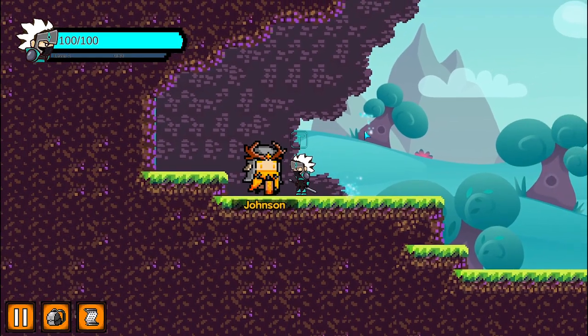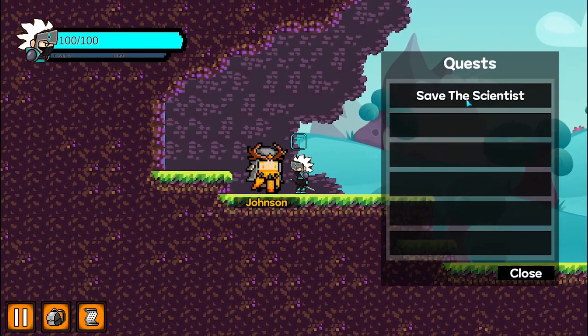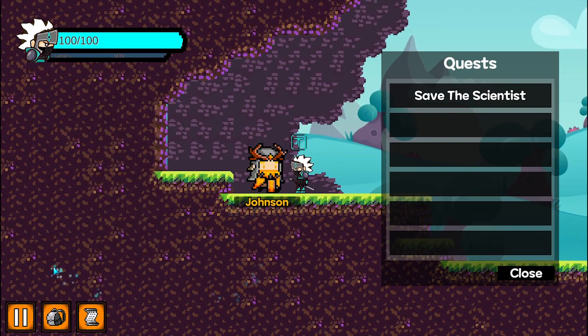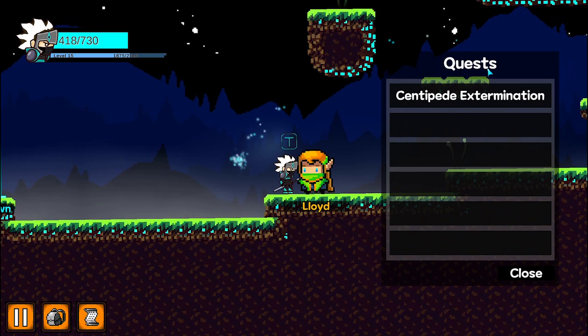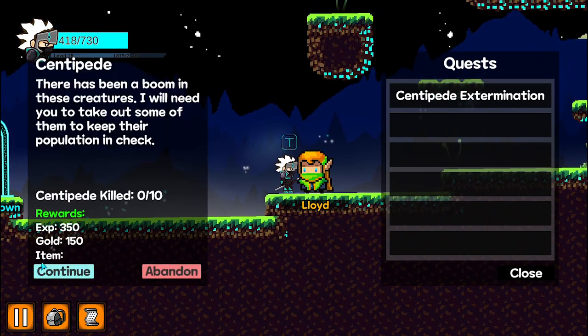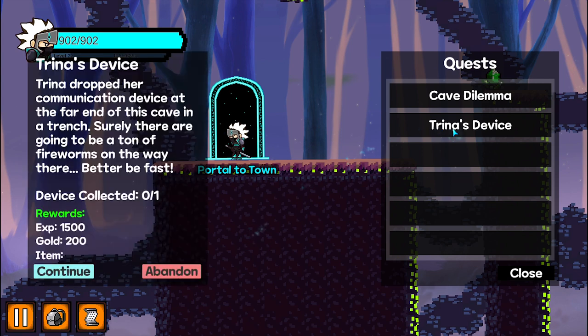Players also have access to the quest list window, where they can view the quests that they are currently assigned to do. Clicking on individual quest slots will reveal the details of the quests. Players can either read the description for hints to progress, or track their current progress.